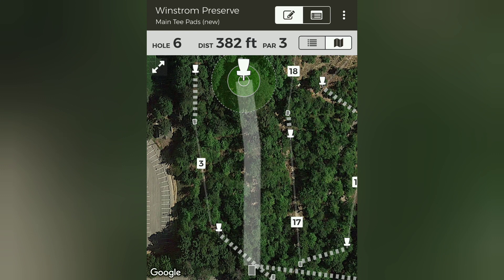Hole 6 is the third longest hole on the course and plays a lot like hole 3, where it goes up in elevation and then down, making it literally impossible to birdie with a forehand, and also plays more like 430 feet, which means I'm skipping this one and moving on to hole 7.